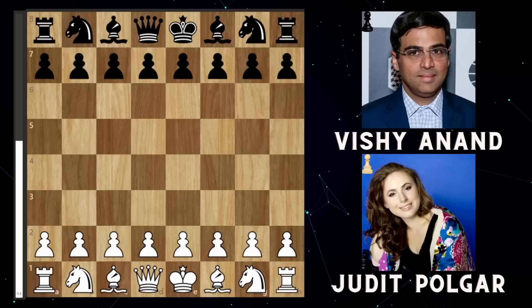Welcome to one of the greatest attacking games by Judit Polgar, her game against Vishy Anand in 1999. We're going to have a look through it now. The game began with e4, c5 — the Sicilian Defense.